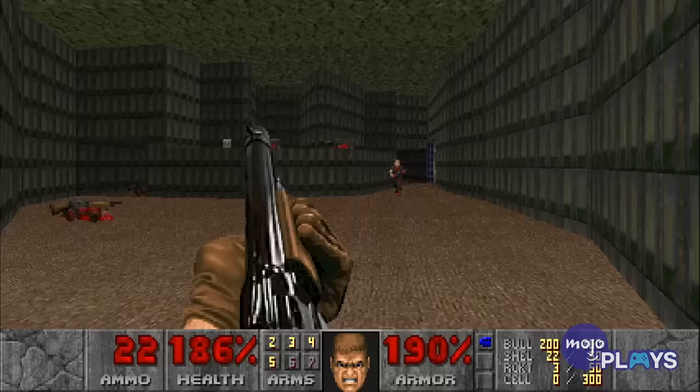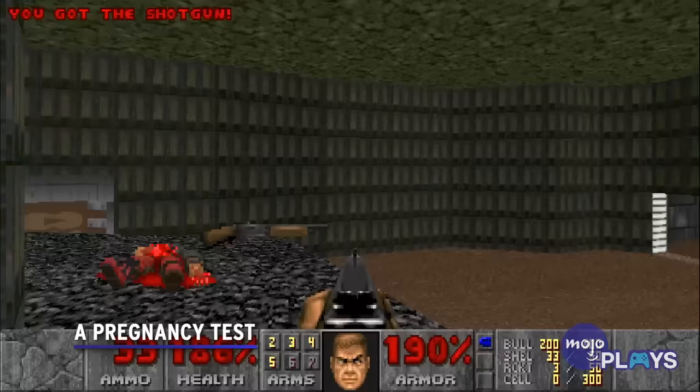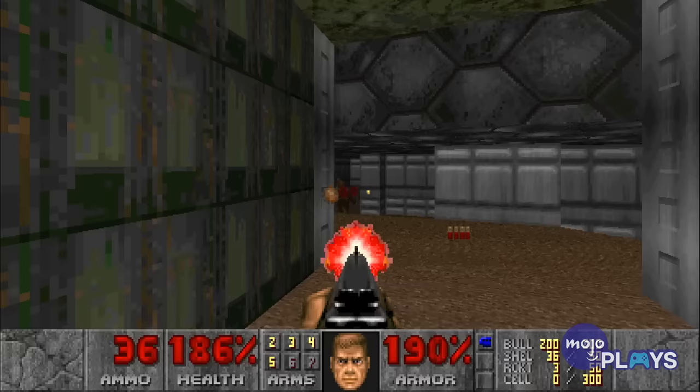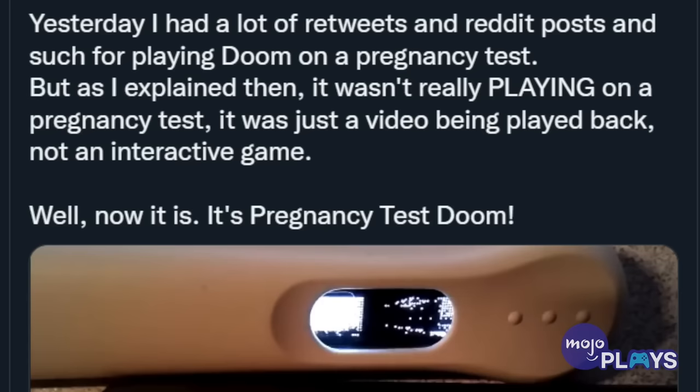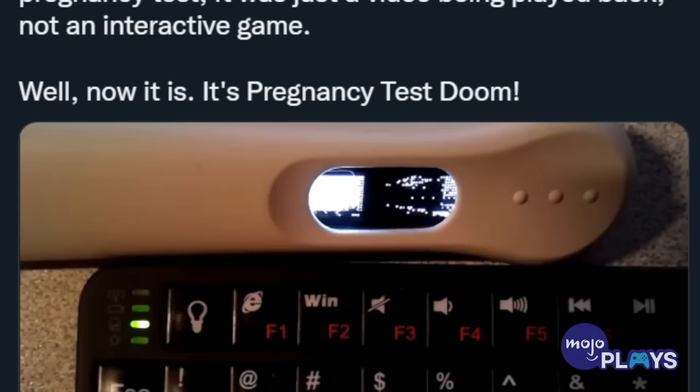A pregnancy test. This is arguably the most famous example of getting Doom to run on just about anything. If you're aware of Twitter user Foon, you probably remember the time he got the opening to Skyrim to play on a pregnancy test — that's no joke, he actually did it. Well, in 2020 he achieved the impossible, getting Doom to run on a pregnancy test and making it playable. This is forever going to be his magnum opus. You have paid your debt to society.